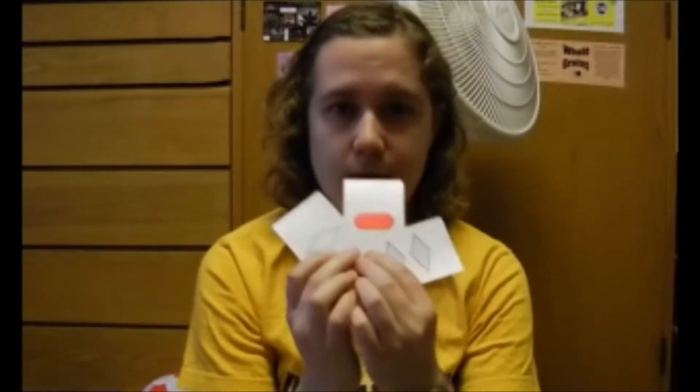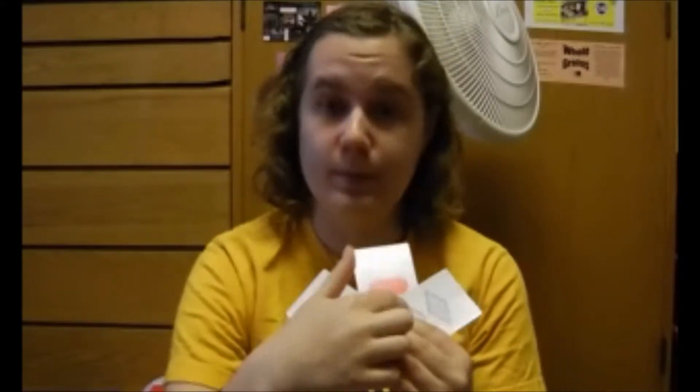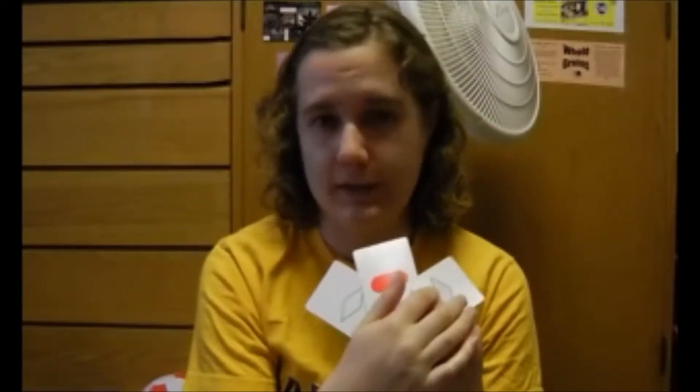For example, these three cards are all different colors — we're good so far. One of them is padded, one of them is striped, one of them is solid, and one of them is hollow — we're still good so far. However, if we look at number, two of them have one shape and one of them has two, so that doesn't work. Also, two of them are diamonds and one is an oval. So this is not a set.